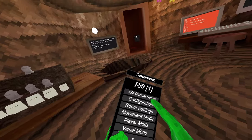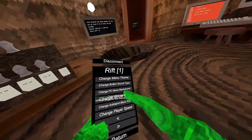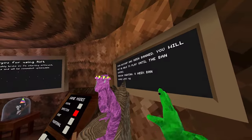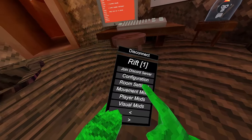Okay, so first we have join Discord server, which joins the Discord server. Then we have configuration, which allows you to change all the menu settings. Room settings, which I can't test because I'm banned — but I'm getting unbanned very soon, so expect a lot more videos. We have all these less laggy servers, disconnects, all the normal stuff.